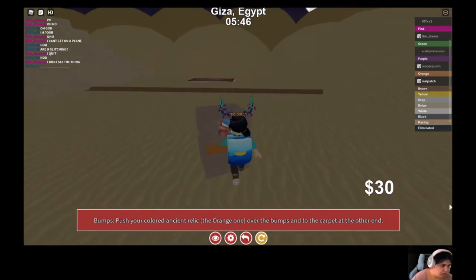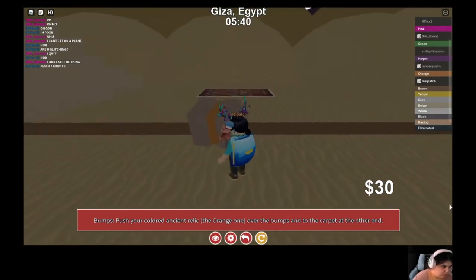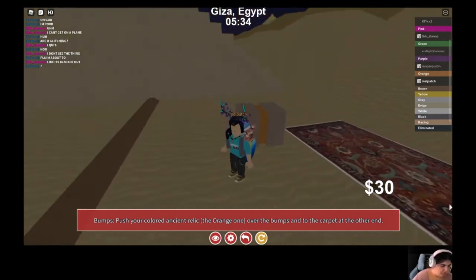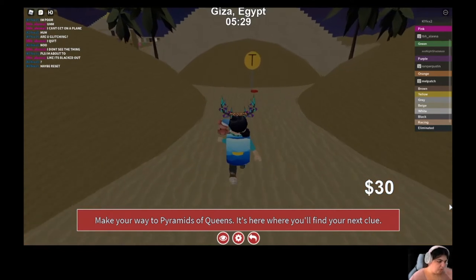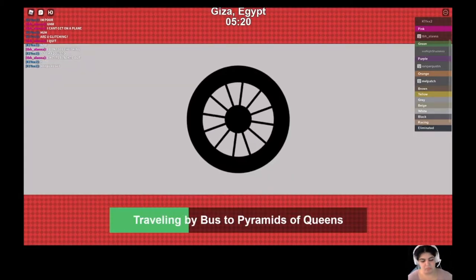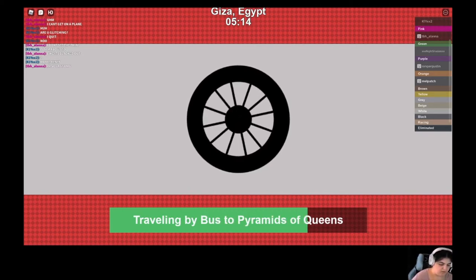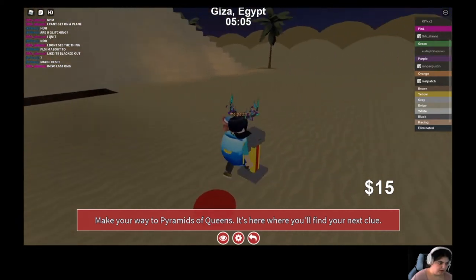So I've almost got up to the end. I'm going to try and push it down there and then push it onto the map. There we go. So then I can go to the Pyramid of Queens. I'm not good at this roadblock — this is a roadblock where you have to try and find a gem hidden in the cave, which I'm not good at. But I'll figure it out. I can do it, I just take a lot of time trying to do it.